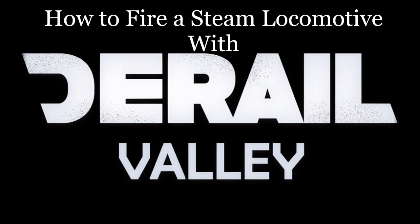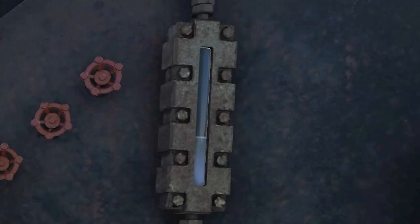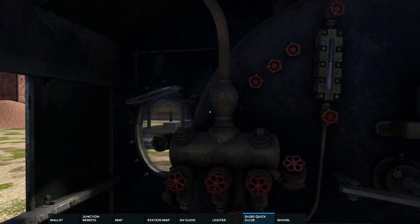First things first, let's prep the boiler so it's ready to be lit. We're going to top off the boiler with water. Now, when driving, you have to be very careful not to let the water level in the boiler get too low.